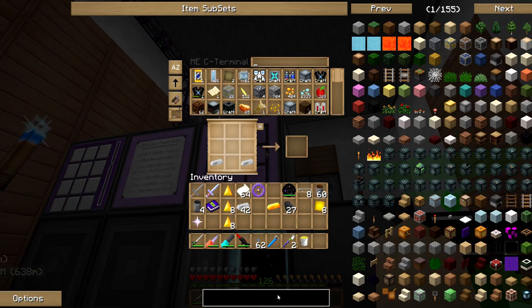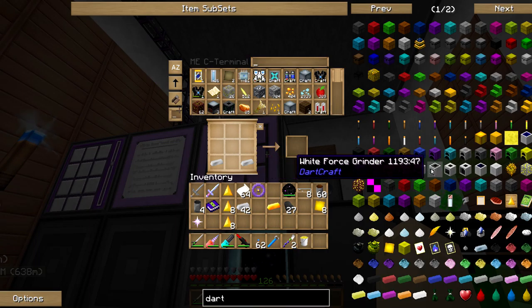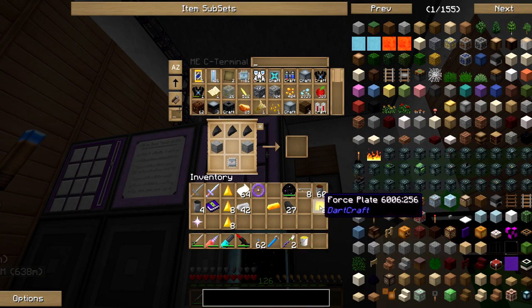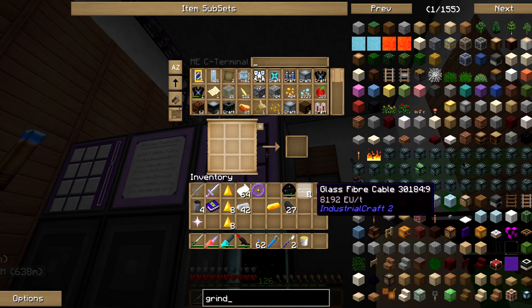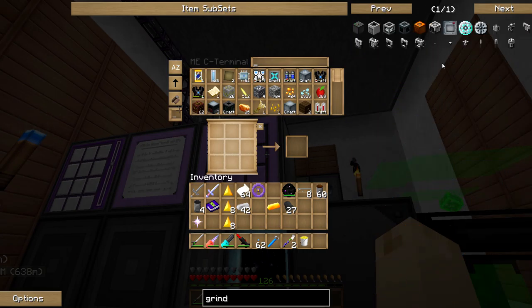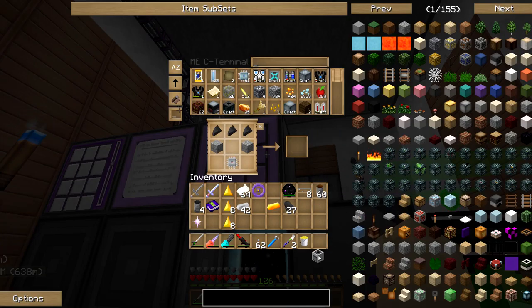That way I can just pull in the stuff I need instead of me having to get in there and get it. Oh, you know what? I didn't make the force sheen block. Sorry. There you go. Force sheen block. And — what happened there? This right here. Okay, now I'm guessing that this requires power.